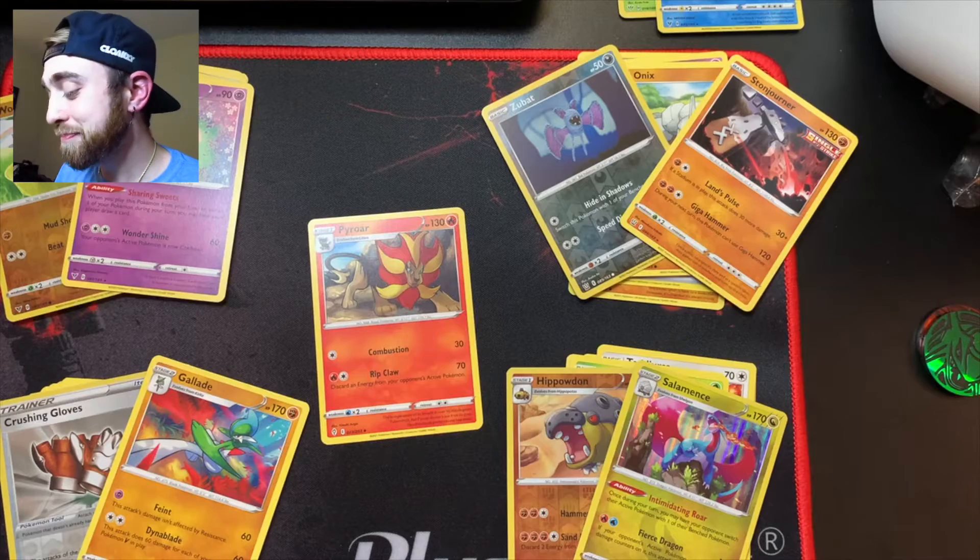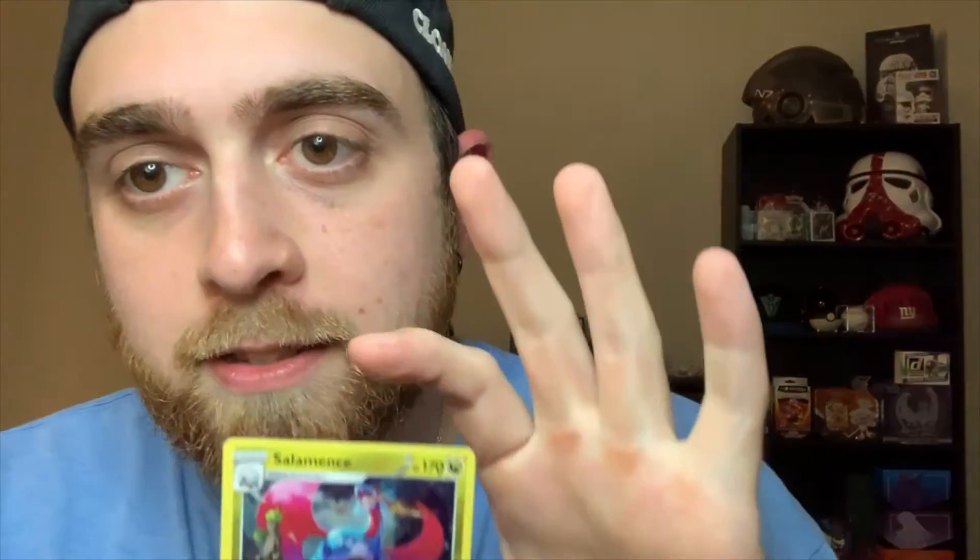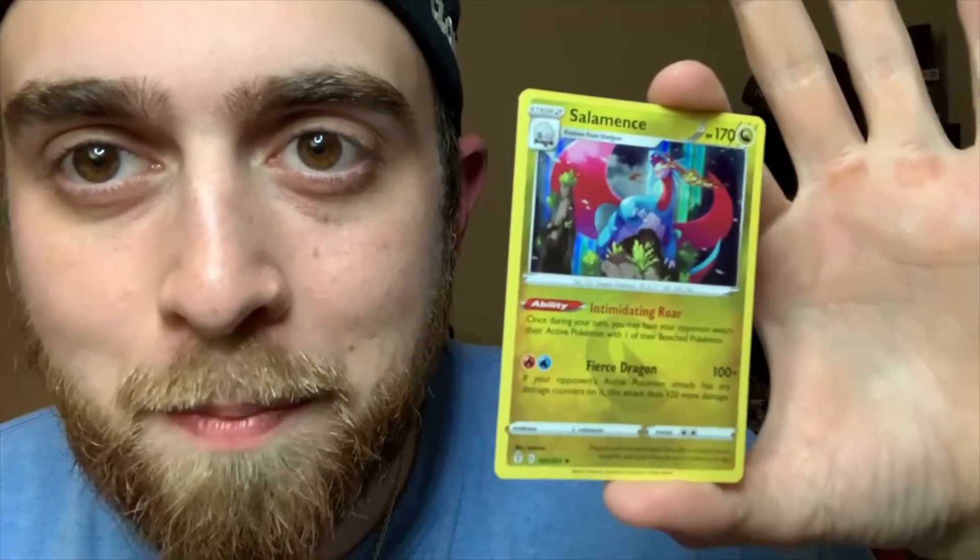Evolving Skies is the best set in Sword and Shield — you heard it here first! The one pack challenge is complete and it was very clear: Evolving Skies is the best set. Why? They're the only one we pulled a hollow from — that's the only reason. But hey, we didn't do too bad. We got some cool hollow promo cards too. The big winner of the day from Evolving Skies: my first hollow from that set — Salamence. Check that bad boy out — I dig it.